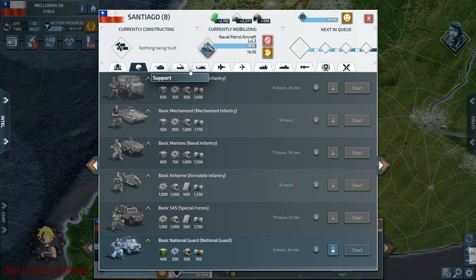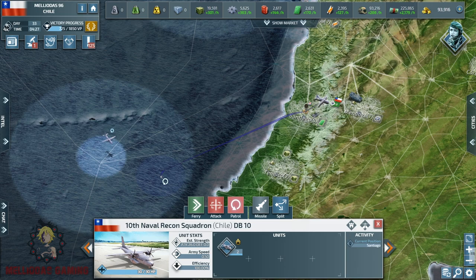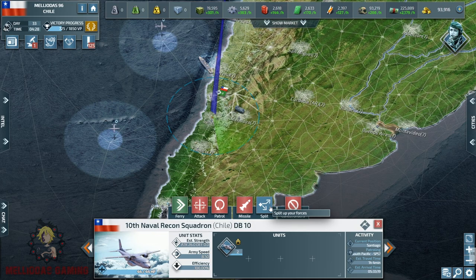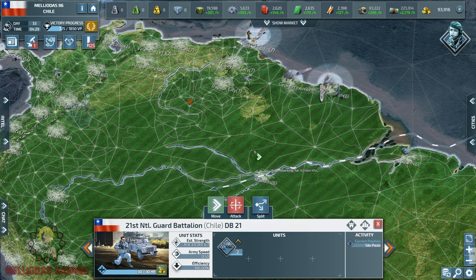Soon we are going to build the secret weapon labs and also research cruise missiles, because the combo of naval patrol aircrafts plus cruise missiles is going to be deadly. I am going to spread my naval patrol aircrafts all along the coasts of Chile for inspections and patrolling, and if any threat arrives on our shores, the naval patrol aircrafts are going to help us see it and prepare ourselves against imminent dangers.